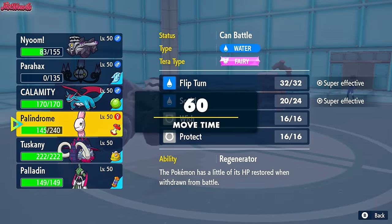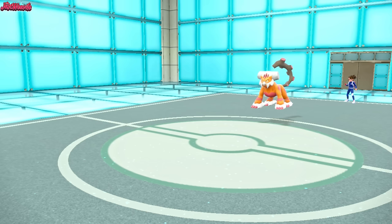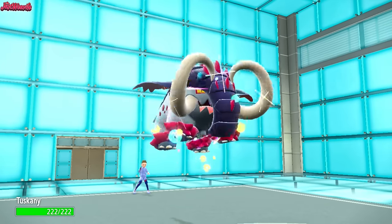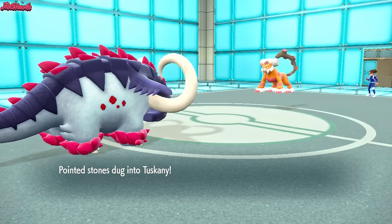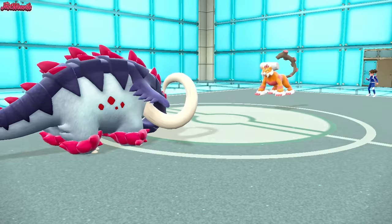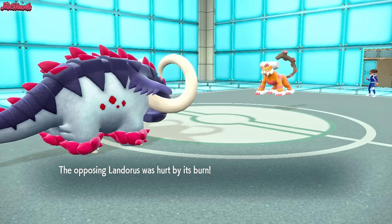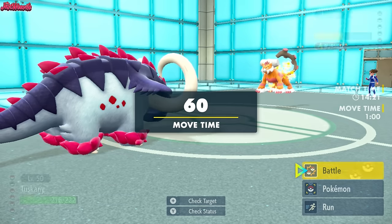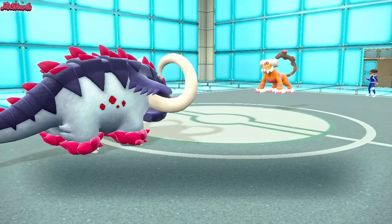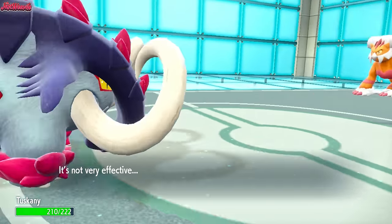I might go to Great Tusk — it's a pretty good option because we can go for a Rapid Spin and get rid of those Stealth Rocks. So we go Great Tusk. Stealth Rocks chip in. They go for a Taunt, which stops us from using non-attacking moves. I'm leaning towards them going for a Skeledirge switch, so I kind of want to go for an EQ. They haven't switched Skeledirge though — they go for a U-Turn, so they're just slower. They get the Rocky Helmet chip.